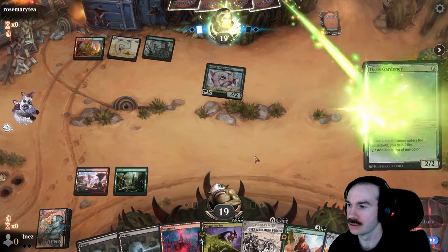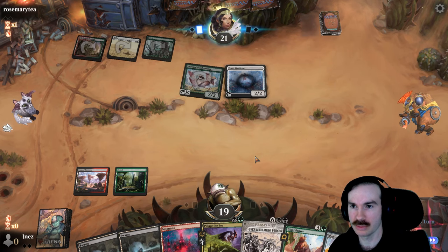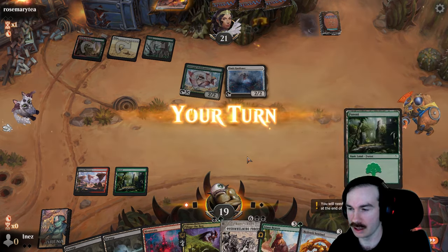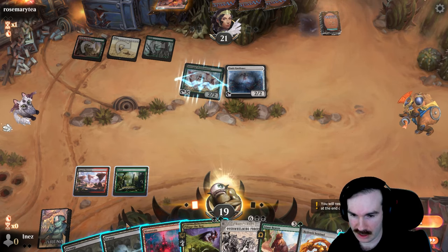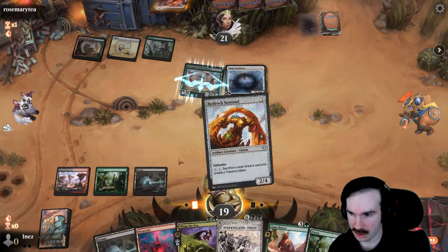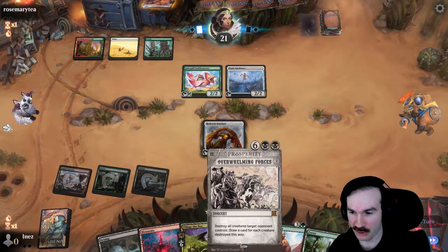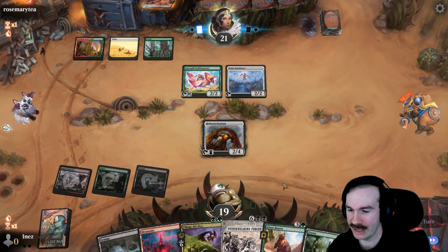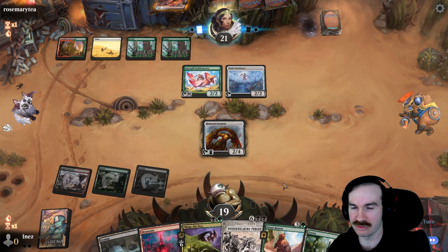Uh-oh. Oh, alright. Why didn't they attack? They've got a one-drop and they're plotting something. Little plotter! Well, the good news is I really like how Sentinel looks here — little stopper force. They're doing some big ramping too though. At least, if we can live long enough, maybe this Overwhelming Forces should do it, but getting to eight mana is no easy feat.